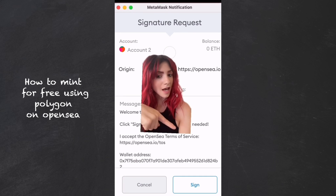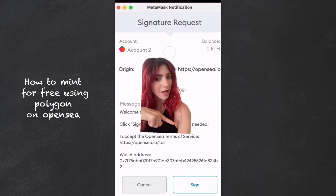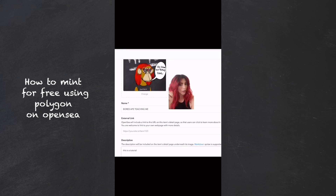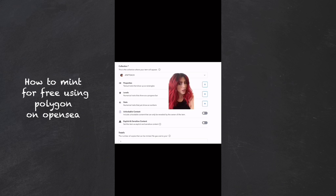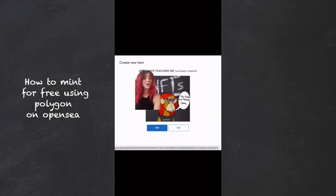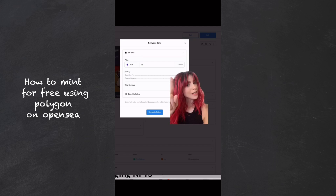You'll get a prompt in MetaMask to sign. Keep in mind I am using the Ethereum mainnet and I have zero Ethereum in my account. Now you have your first collection, so you can click 'Add Item'. Upload the image — I used a Bored Ape derivative. You can add in information as normal. Make sure it says that this is on the Polygon blockchain, and hit Create. You have now created your first NFT, but you're not done yet.